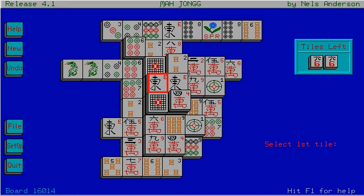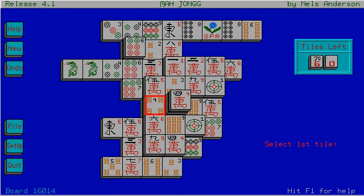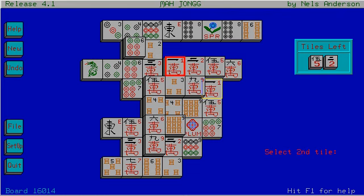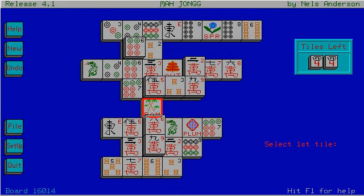And what else? This four here — this four has to go. All our fours must go. Right now I can get rid of this dragon — that's good. That frees up this nine and this one. So now: five and five, nine and nine, four and four, seven and seven. Plum goes with bamboo.